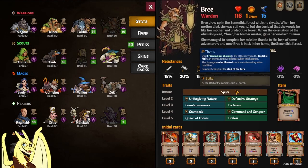Her innate trait is Spiky, where at the start of combat she gains five thorns. Note that sharpness does not increase the damage like thorns does, in case you had that question.